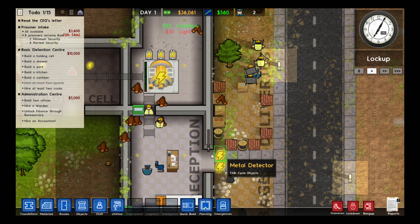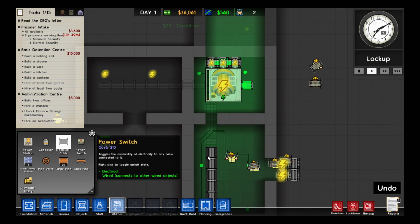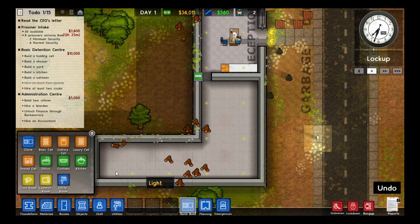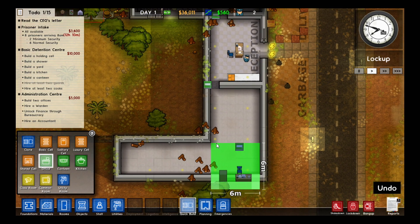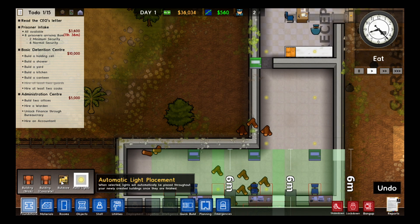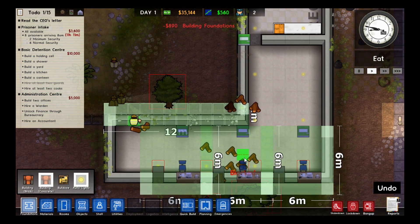I'm going to hire some more workmen just to speed this up a little. These have a big power symbol, which means they don't get automatically wired up — they have to be directly connected to mains. I should probably build some offices here. You can do quick build here, which is like build a basic office. I built that a little funny so I have to delete some bits first, then build out the foundations a little bit so they've actually got room to move down the corridor.